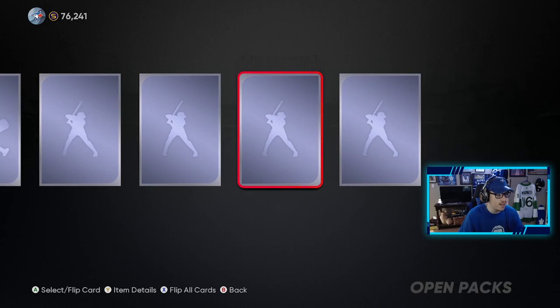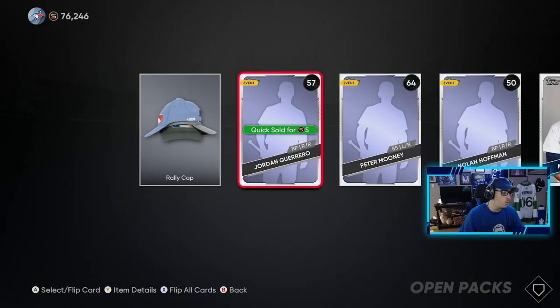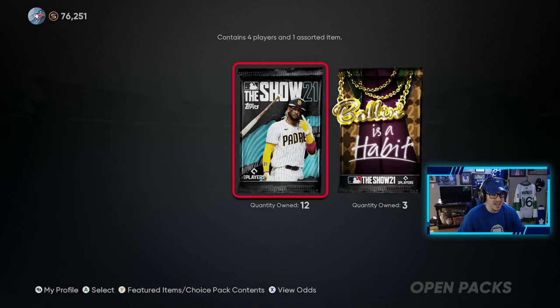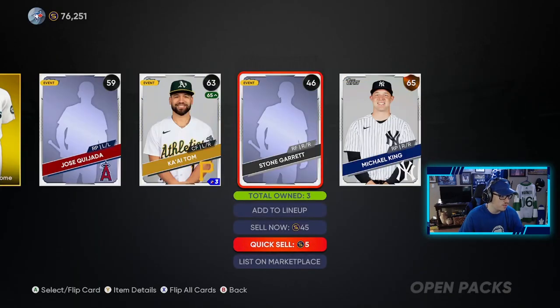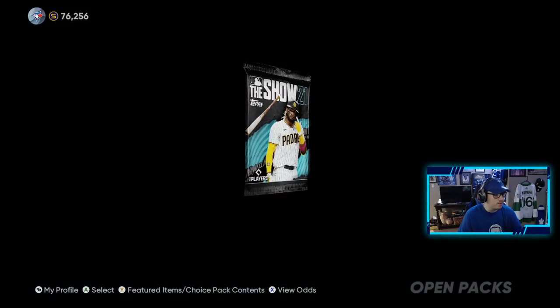I'm excited for those Balling is a Habit packs — they've been pretty decent for me. Hopefully they continue to be good. I'm just quick-selling these free agents by the way — they don't go for much. There's no point in having duplicates in my collection, so I'm getting rid of them if I already have them. Like I have three of those guys, I don't need them. We'll keep him because he's actually on the Angels. 11 more to go.